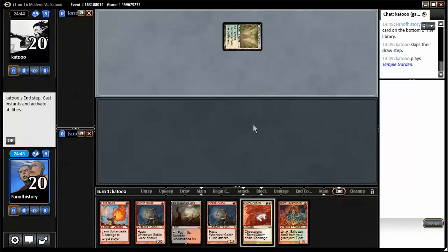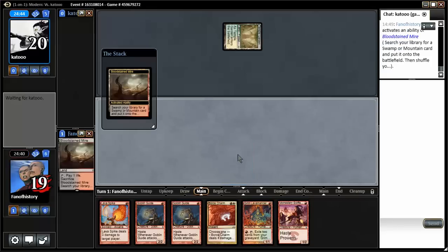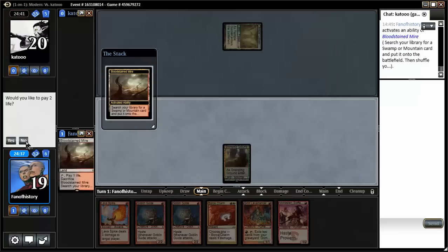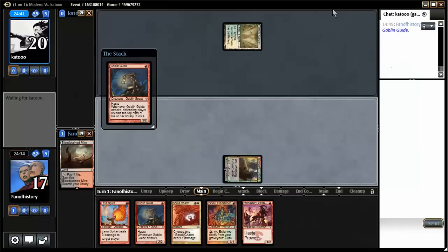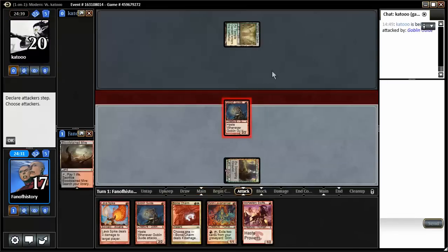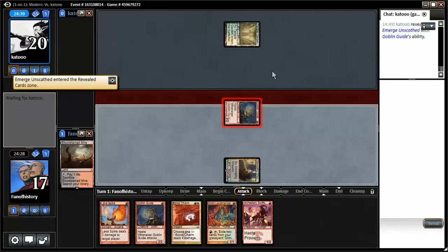Temple Garden has been played. Goblin Guide is going to make an appearance. I need the red-green shock land — Stomping Ground is its name. Okay, that was pretty fishy not to know it. Goblin Guide! And he attacks. Does he give away land? Emerge Unscathed.